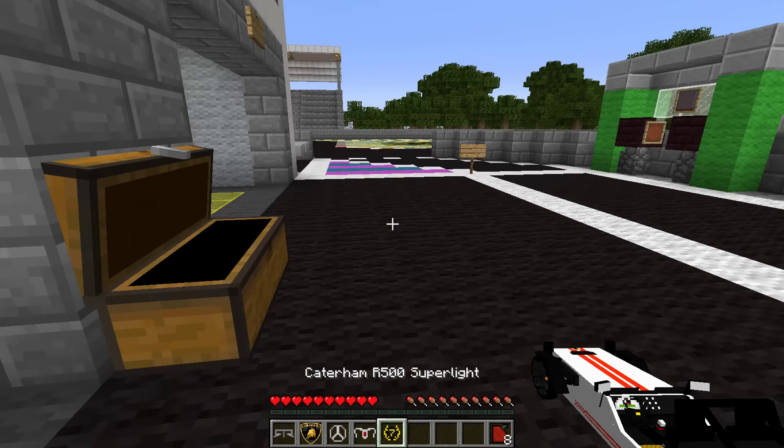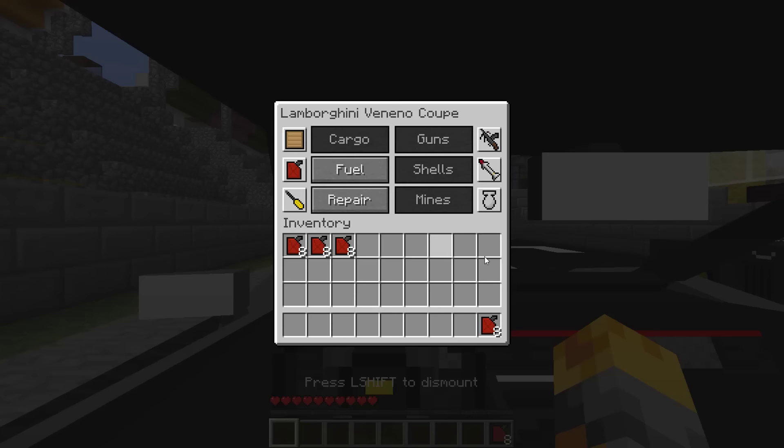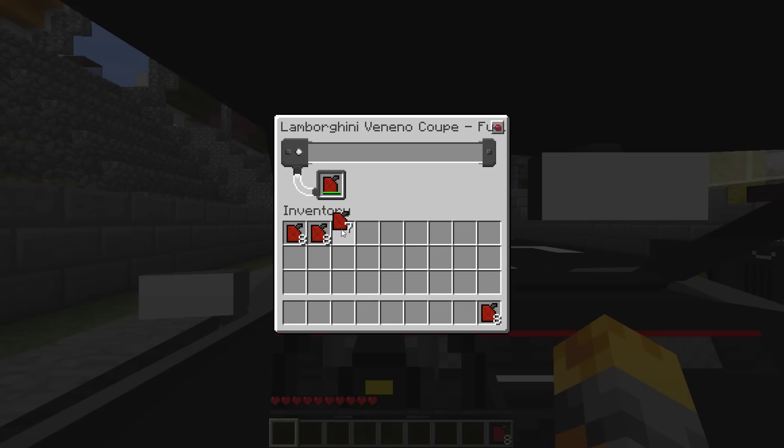Three, two, one - we've got the Giovanni, the Mercedes AMG GT, the Lamborghini Veneno, and also the Hoonicorn RT1. Look at these cars, they are so cool! Let me drive them all the way round and see what we can do because I want to see how fast they are.